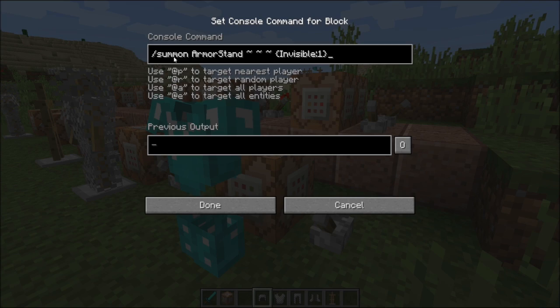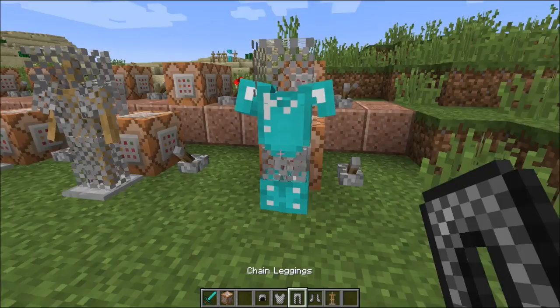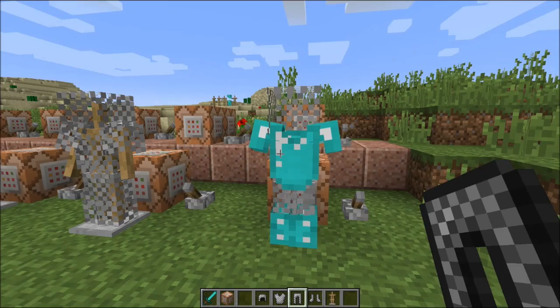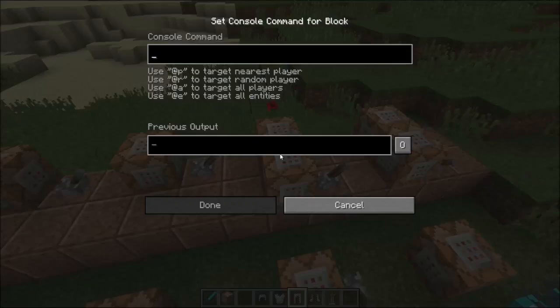Now this one is actually another one of my favorites — it is the invisible armor stand. The command is slash summon, space, armor stand, and then invisible set to one. It's literally as simple as that. I can even go ahead and put a helmet and pants on so you can see how it looks. For people who have been wondering when you see armor coming at you but don't see the body of the armor stand — it's because it is invisible.